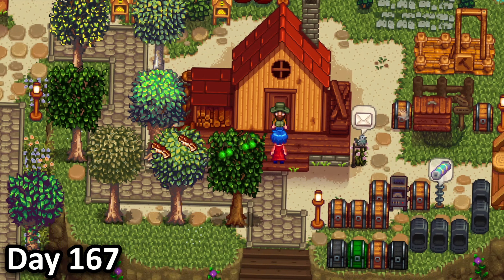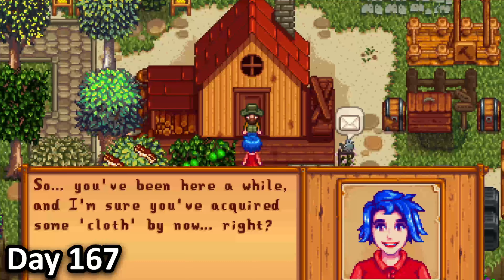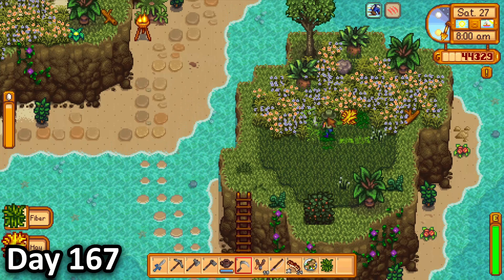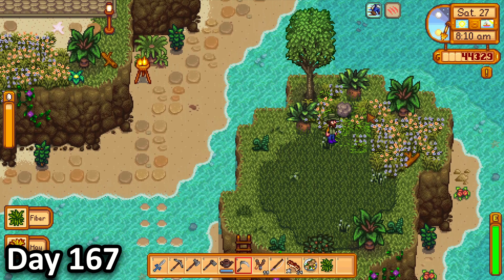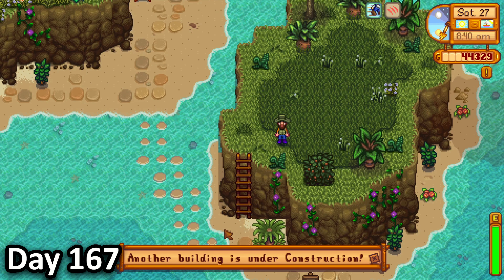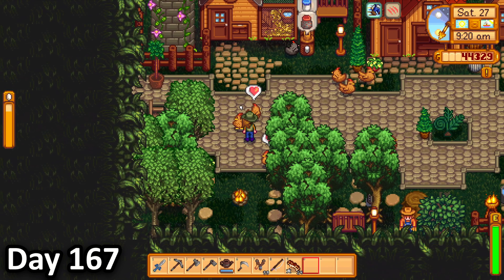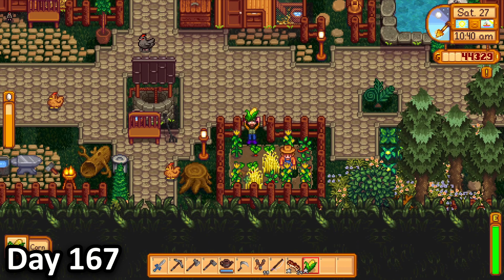I woke up on day 167 to Emily at my door. How did she get here? She also asked about cloth, as if she hadn't just been sending it to me for the past year. When she was gone, I headed over to the southern island and cleared it out, before thinking of what I should build there. But when I tried to place something, I couldn't, as my other mill was still under construction.